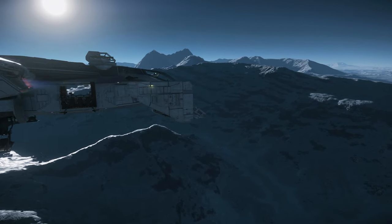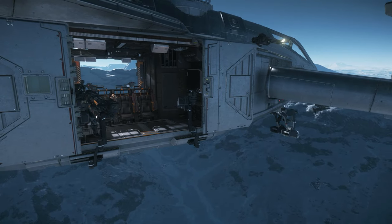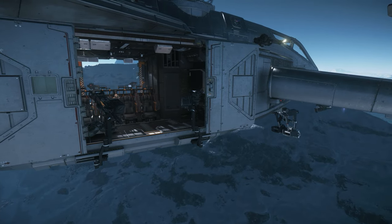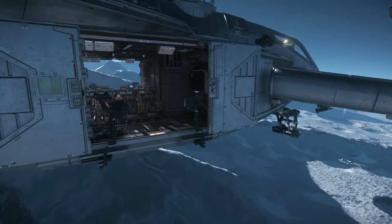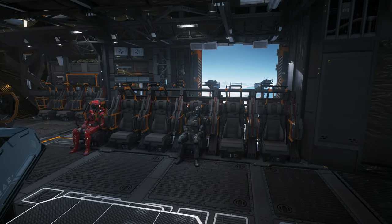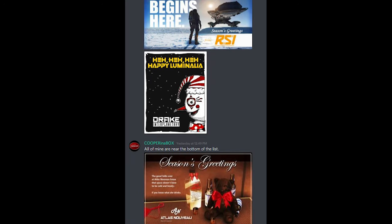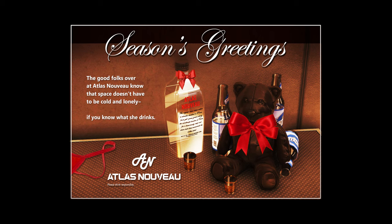Luminalia will be coming to a close soon, so make sure you grab the free stuff like ship paints and handlebar picks by Wednesday the 22nd. If you've got an idea for a screenshot or greeting card, get your submissions in. If you're not participating, consider voting for my guy Cooper in the box — he has some great submissions, and this one takes the cake. I hope it takes the prize too.